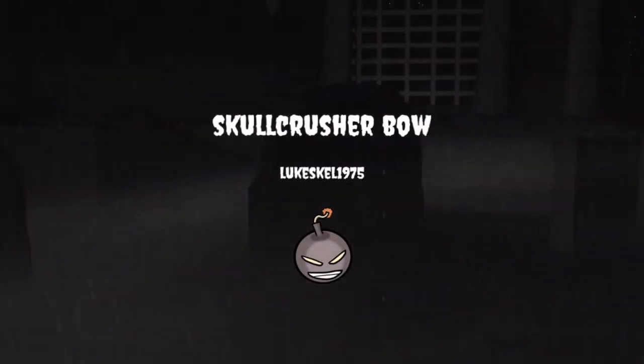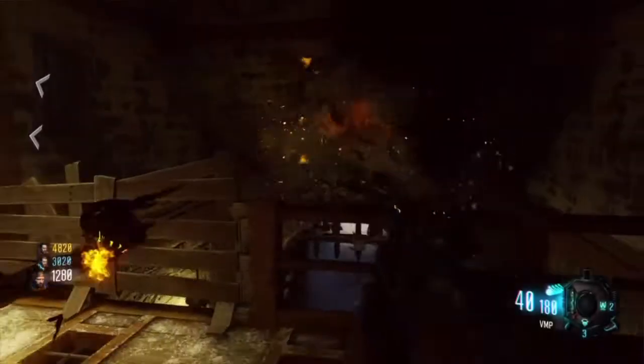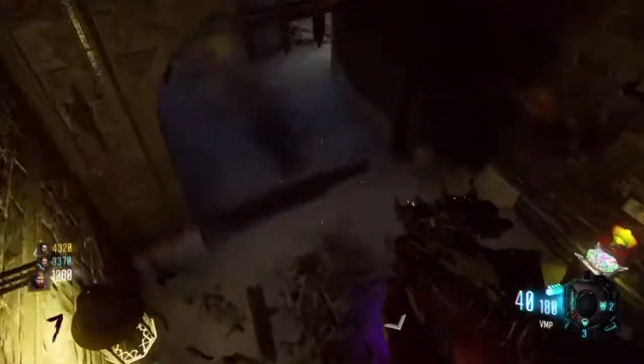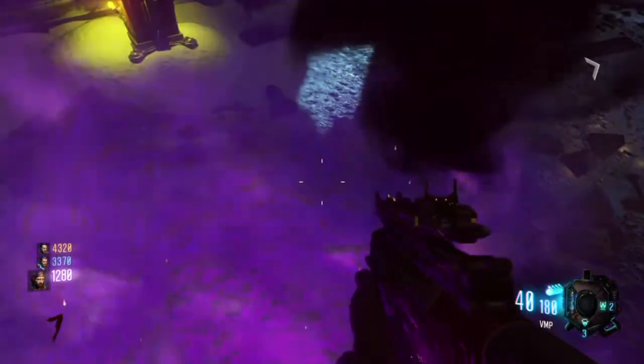Guys, Skullcatcher here and welcome to a tutorial on how to get the Skullcatcher ball into i.e. drive. You're going to have to shoot this arrowhead off of the wall through the ceiling next to double tab too. Pick up the broken arrow and bring it to the rooms of the bell tower.